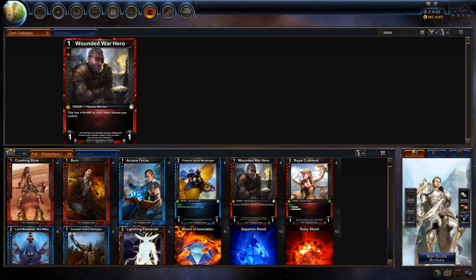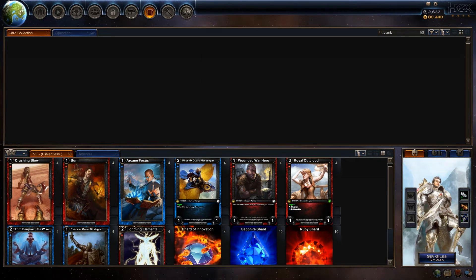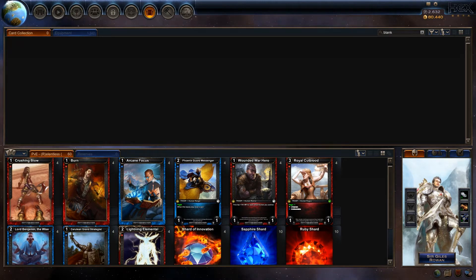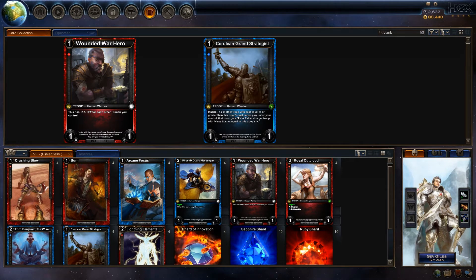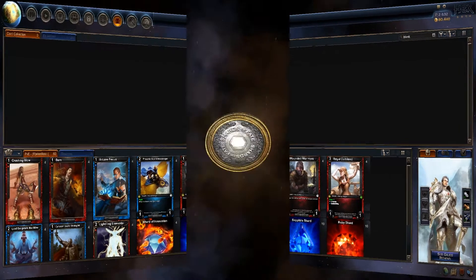The general strategy of the deck is to get out Wounded War Heroes early to soften up your opponent, and then drop a Royal Cutblood after all the removal is gone to finish the match via her unblockable ability. The reason for putting in four of Lord Benjamin, who's unique, is that you really want him out on turn two, and it's likely you'll lose him to an early trade or removal. So having a second one in your hand isn't all that bad. While you'll almost always prefer dropping the War Hero before the Grand Strategist, the Inspire effect from the Strategist can help in the mid to late game to clear way for attackers, help make good trades, or to control opposing troops and stay alive long enough for the Cutbloods to finish the match.